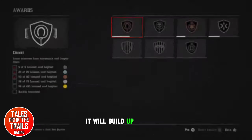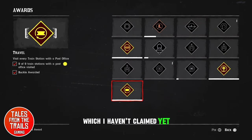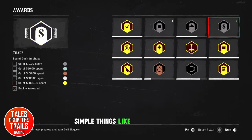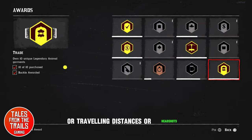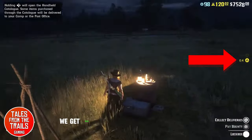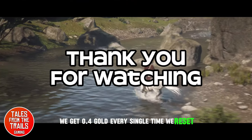It will build up in no time. We're going to fast forward through all of these which I haven't claimed yet. All the different sections — simple things like shooting birds, travelling distances, or headshots. They can be for anything. If you look at the right, we get 0.4 gold every single time we reset.